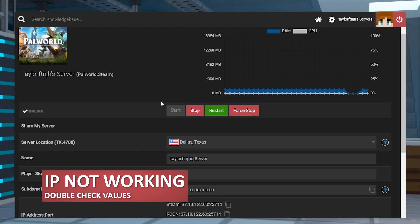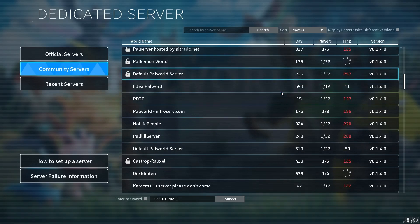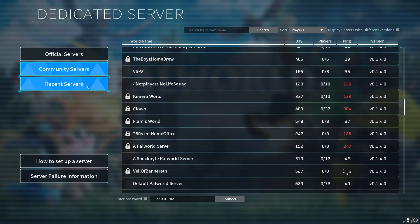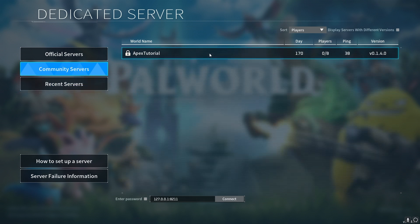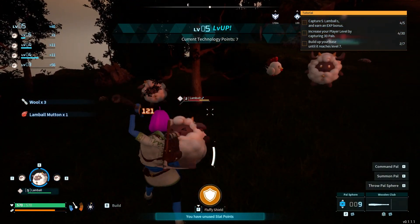In cases where your Palworld server address won't work, double check that the values are valid. One common mistake is forgetting to include the port numbers, which are those at the end. There are thousands of Palworld servers available to join and try out, so whether you own one or not, learning how to join is extremely important. Once players connect for the first time, they can use the Recent Servers area in-game instead of any other methods. And if you don't have a server yet but want to get started, don't forget to check out our pricing area for more information and have fun!